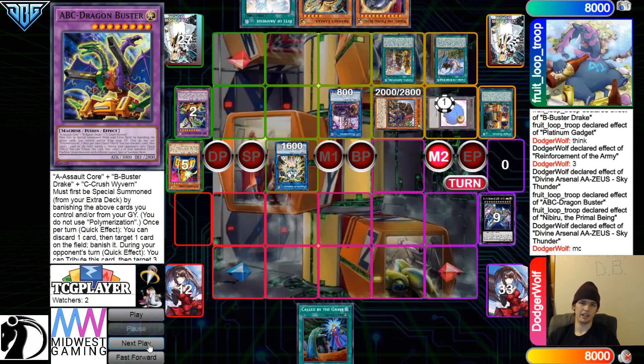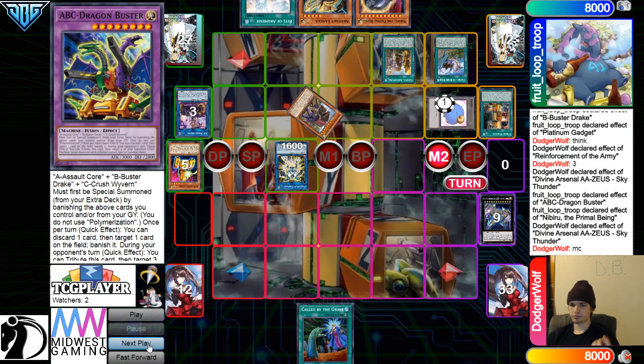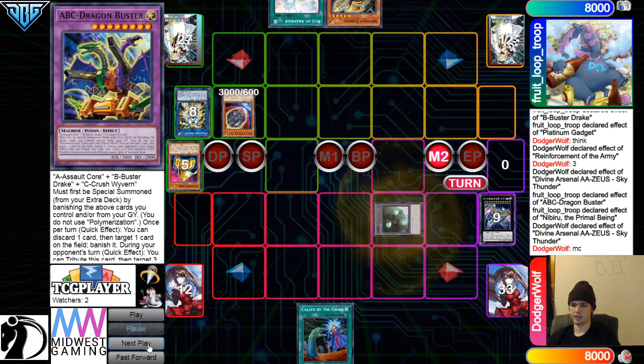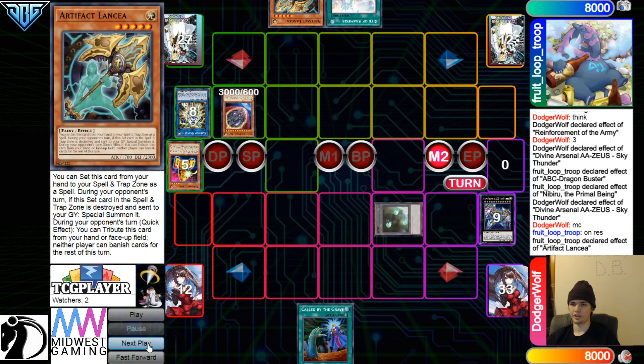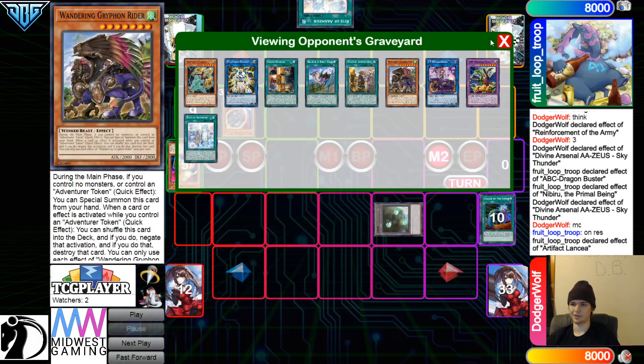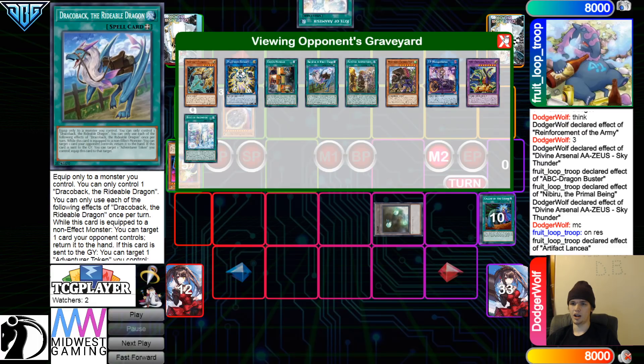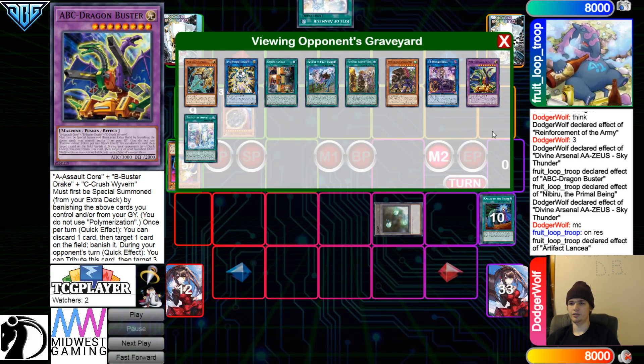Then in response, they chain ABC Buster to tag out. But you actually can't attempt to Special Summon three monsters while you only have two zones — that is actually an illegal activation. They were just trying to do that so the Nib token would have less attack, worse stats. But you actually cannot do that. Summon that out, pass over — but we don't see Dodger Wolf catch that either. Resolution, Lancia, chain Called By — smack that. And they have Phantom Knight stuff.